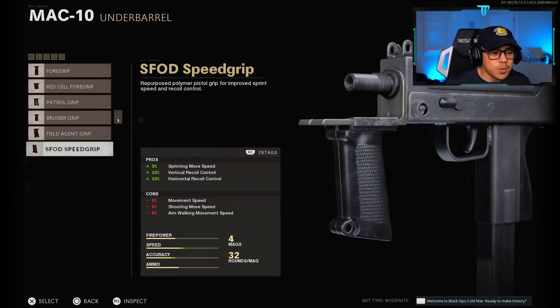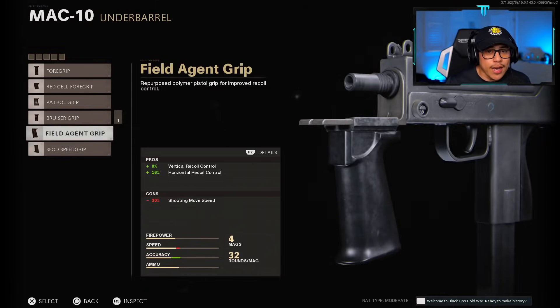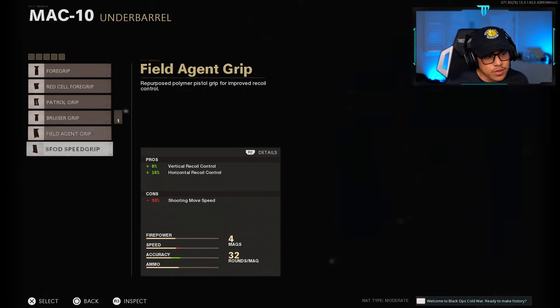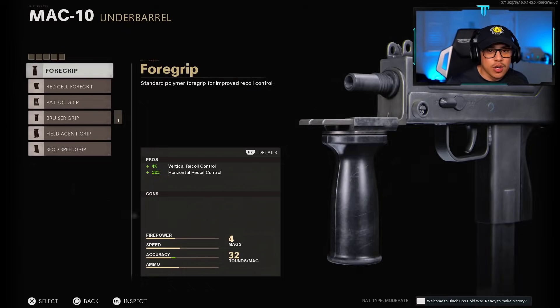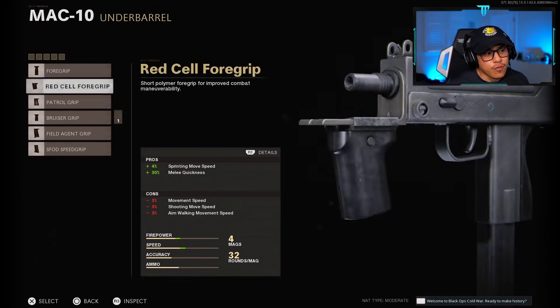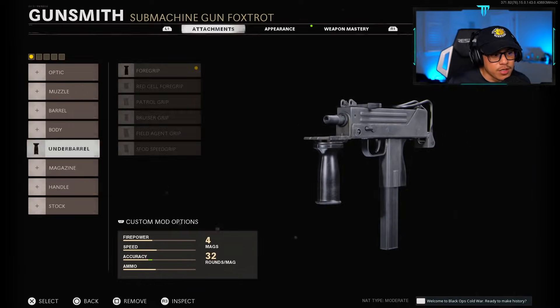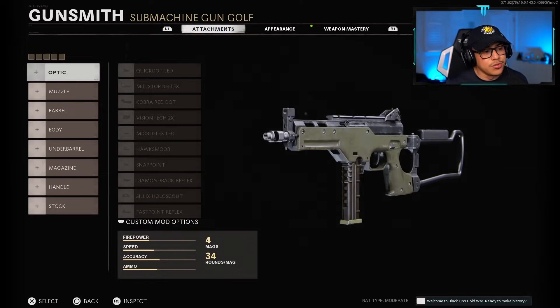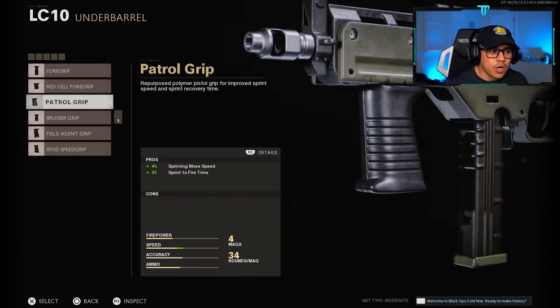The SFOD Speed Grip doesn't meaningfully improve sprinting move speed, but on the MAC 10 we're using it purely for recoil control — this gun absolutely needs recoil-controlling attachments. A third option is the foregrip, which has no cons, but only provides 4% vertical recoil control versus the speed grip's 10%. You can pair the foregrip with the SOCOM Eliminator at 25% vertical recoil control. The LC10 can run without a recoil-controlling underbarrel, so the Patrol Grip is warranted if you want to sprint around the map faster.